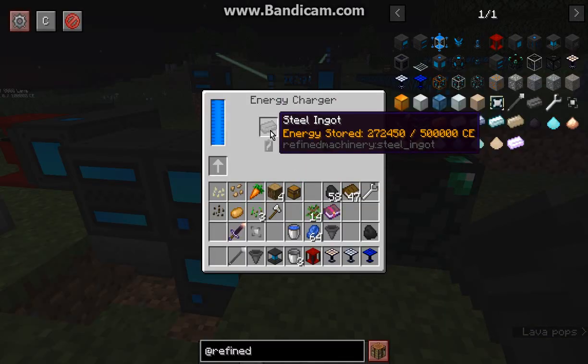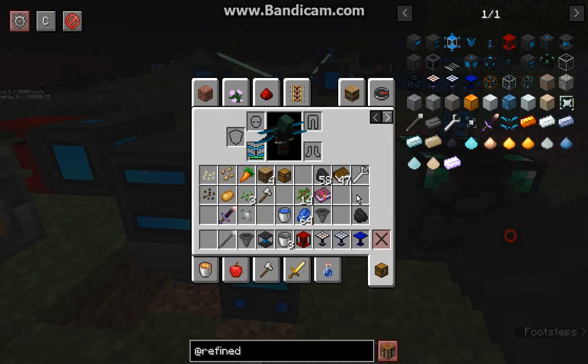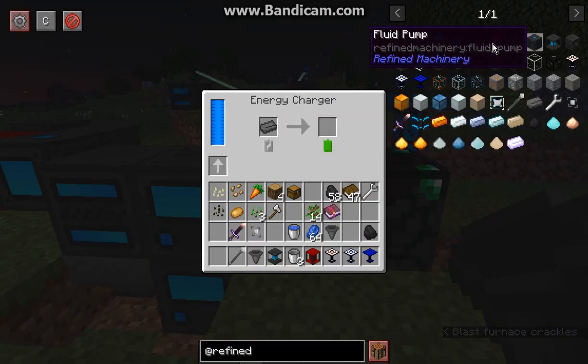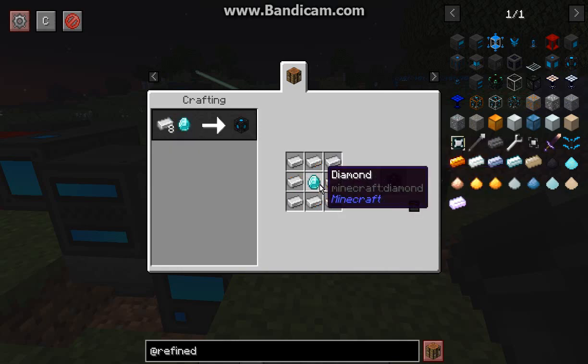The energy charger is for charging things like steel, the energized sword, robo wings, and the exchanger. It's made with gold, lead, and a machine frame.